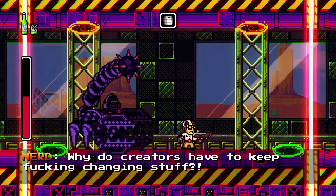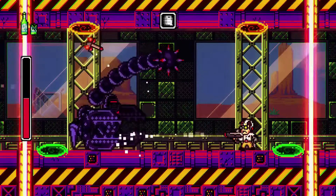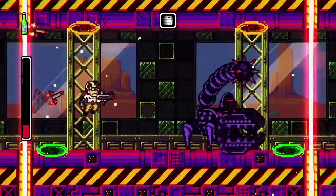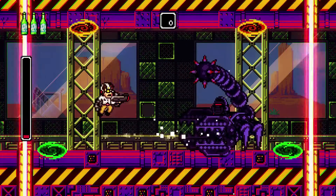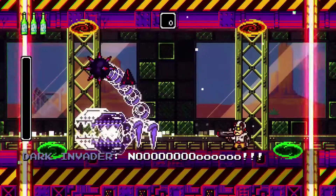In phase two, the only thing you can hit to deal damage is his head, so make sure to jump as you shoot. Rockets fly in from the sides and can also hurt him, so feel free to use the portals on each side to dodge the rockets and make them hit him instead — they do substantially more damage than you do.